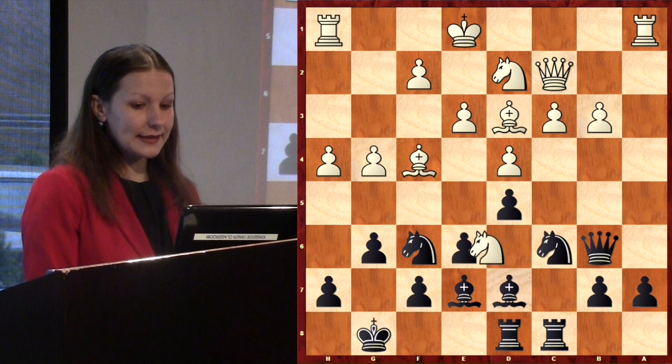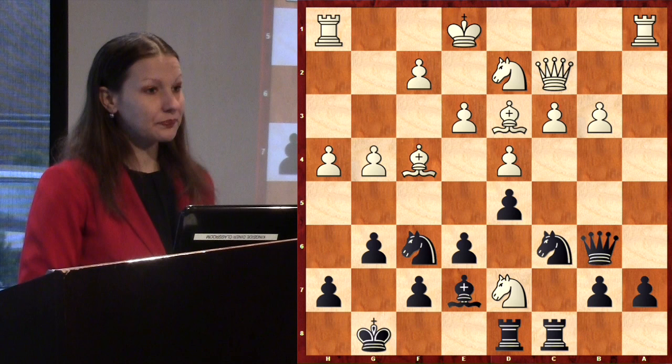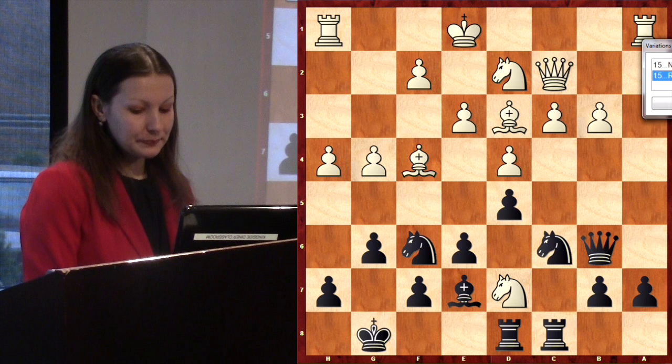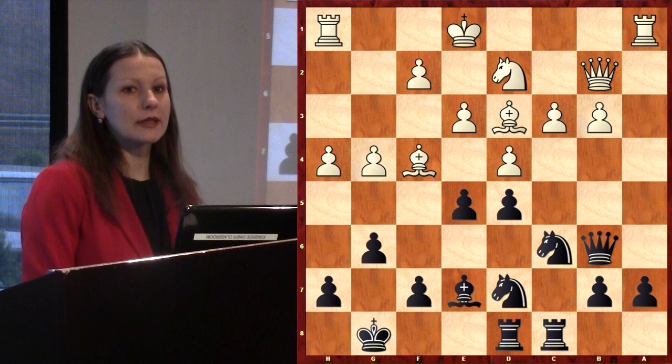I played Nxd7 and now Black has a choice: take with Rxd7 or Nxd7. Which is better? It is better to play Nxd7, with the idea that after Qb2 you push e5 to open the center, because the White king is in the center. When the opponent's king is in the center, the main idea is to open the center — that is a fundamental strategic rule in the middlegame.